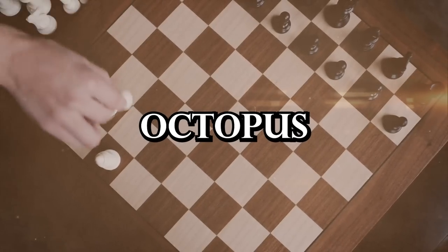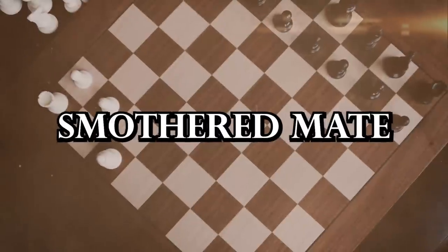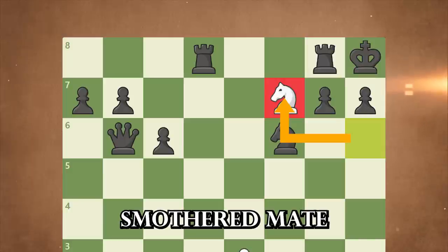Octopus — the term refers to a knight placed on the fifth rank, giving it control of eight squares on the board in an octopus-like shape. Smothered mate — a suffocating defeat. A smothered mate occurs when the opponent's king is surrounded by its own pieces and is checkmated by a knight. Smothered mates are stunning and often catch the opponent by surprise.